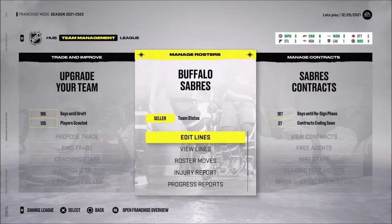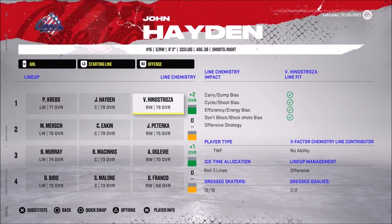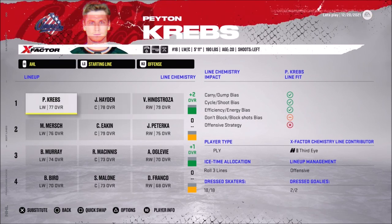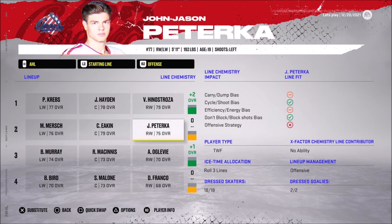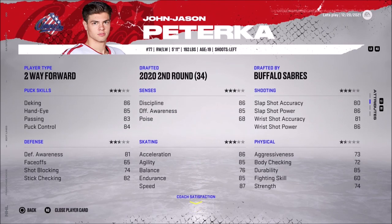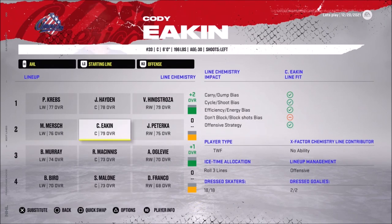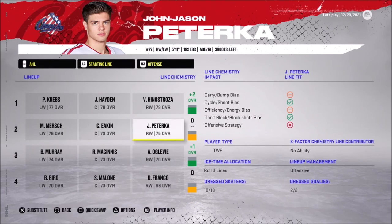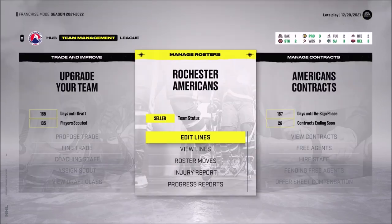For the AHL, Inostroza is playing with Hayden and Krebs. I put Hayden instead of Eken in the first line. Petrka played over 30 games and only put five points on the board at minus-10, so I decided to put him back in the minors. He wasn't doing good and I didn't want to hurt his growth — he's a good prospect for us, top nine. We'll play him in the minors so he can grow over there.